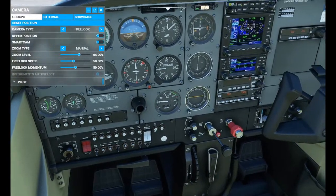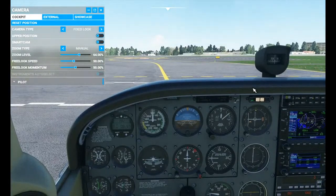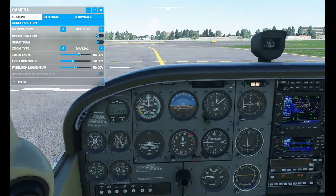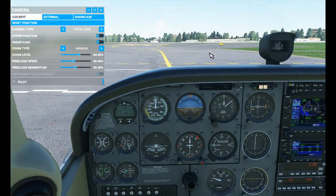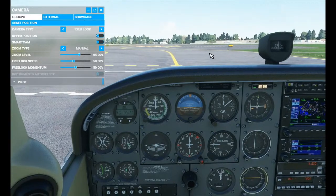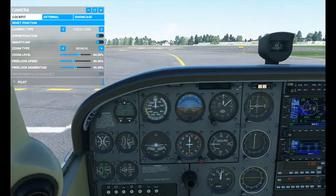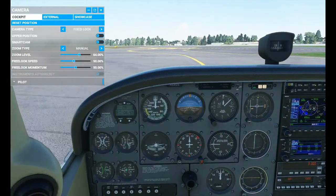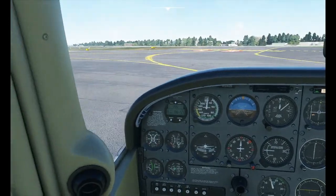Listen to how it's rattling as it's idling — absolutely beautiful. We'll set an altitude of 3000 feet, CDI is in GPS mode. Let's get cracking and get this flight underway.